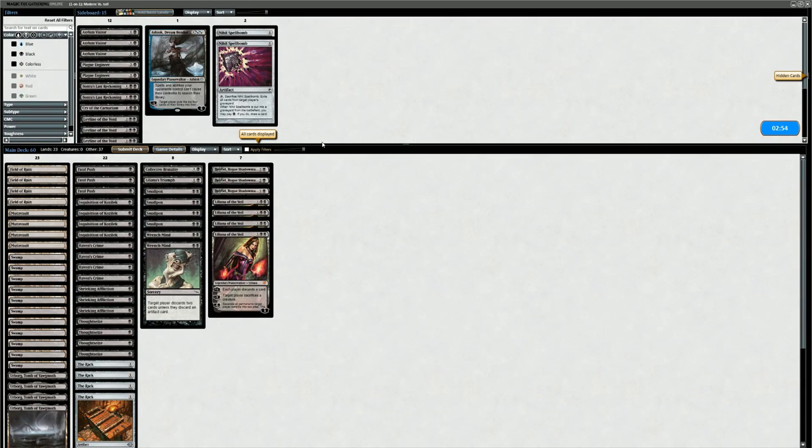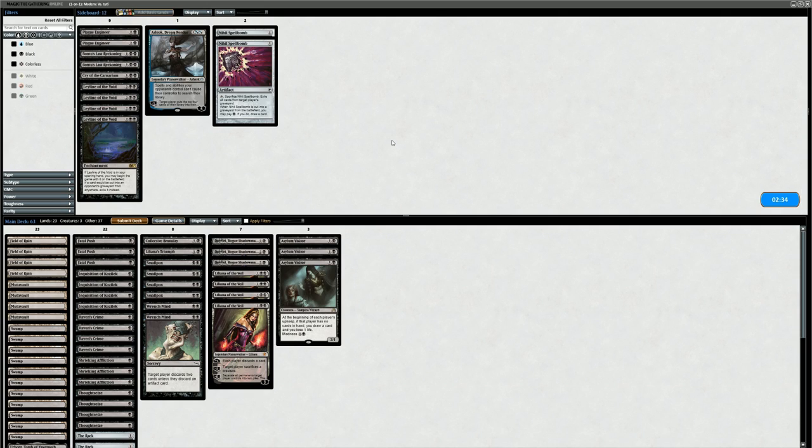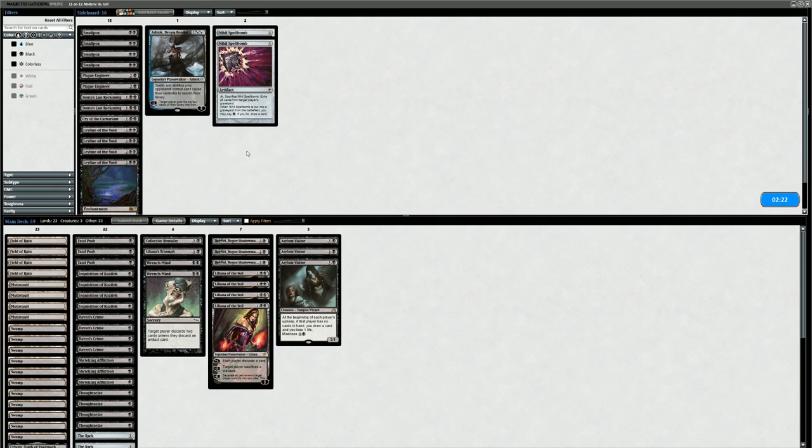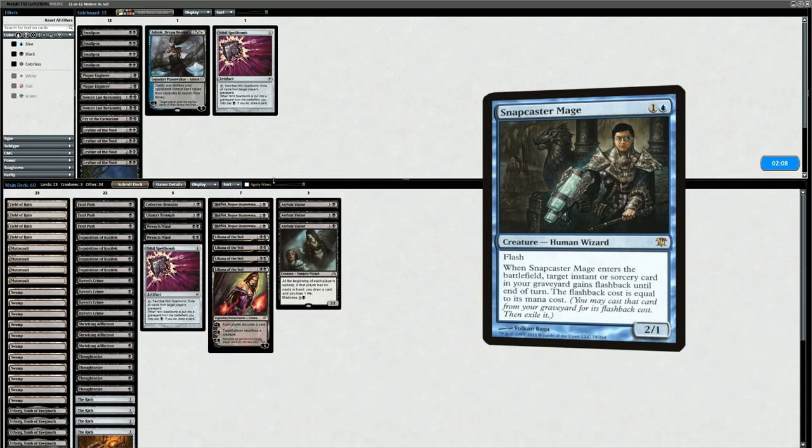Onto sideboarding against the Mono Blue. Don't exactly know their win conditions, but I assume Delver of Secrets is one. Probably not Plague Engineer. I do like Asylum Visitor — that seems like a fine addition since I don't expect a ton of creature removal. Probably want to cut Smallpoxes if we bring in Asylum Visitor. We still have Liliana, Brutality, Triumph, and Fatal Pushes to deal with smaller creatures. We can always add a Nihil Spellbomb — maybe disrupts a Snapcaster Mage.